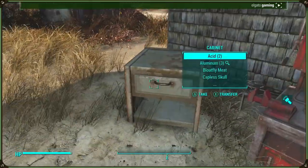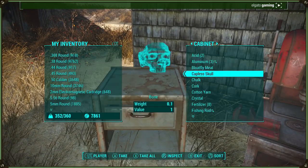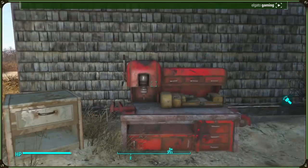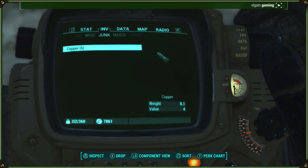And then you want to choose a resource you want to duplicate. Today I'm going to duplicate copper. You just want to put that copper in your inventory. So you see I've got six copper here.